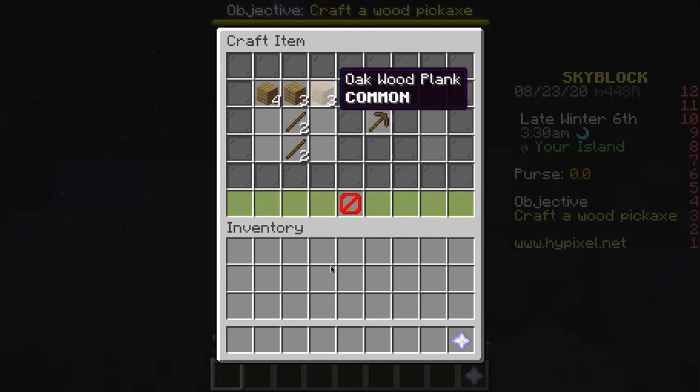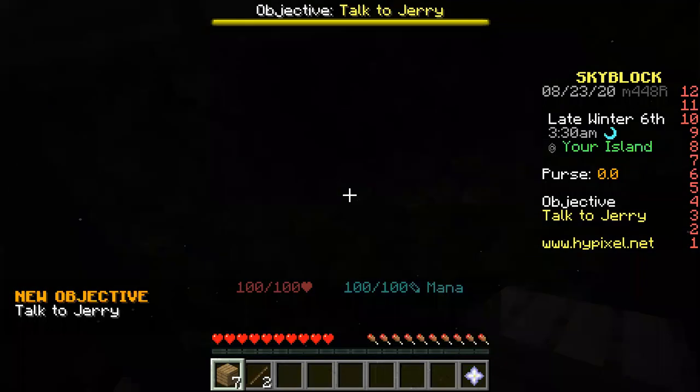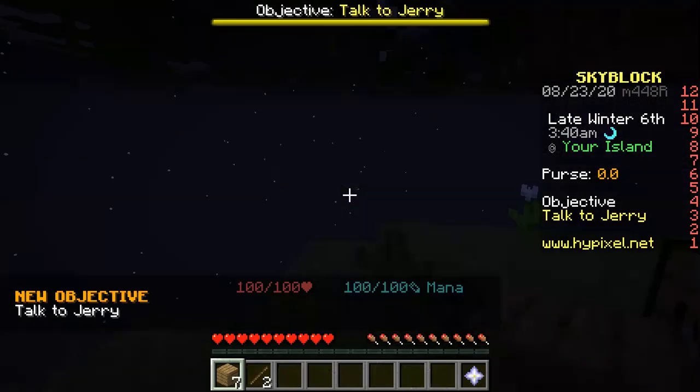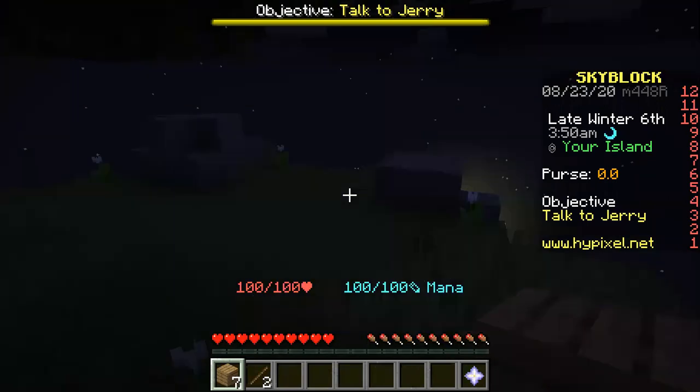There we go, we got the wood pickaxe. Now it says talk to Jerry. There's a Jerry dude. He's on the other side, so I have to climb to him.